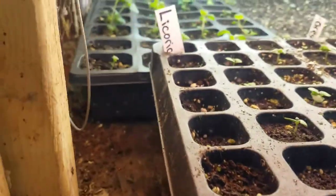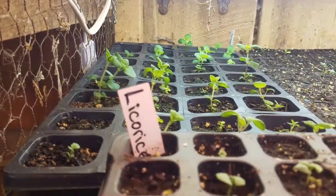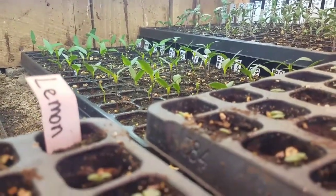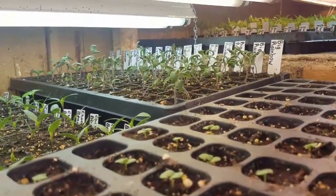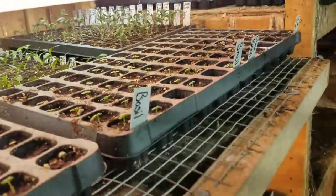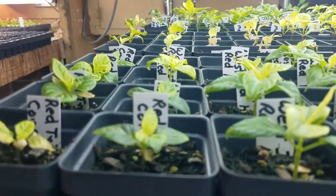We got some oregano that is just looking gorgeous and stunning back there. And some chocolate beauty bell peppers and some zulu black bell peppers. Some more tomatoes — got some big rainbow back there and some old Germans. Some basil going on here, some west indies red habaneros, and some red congos.